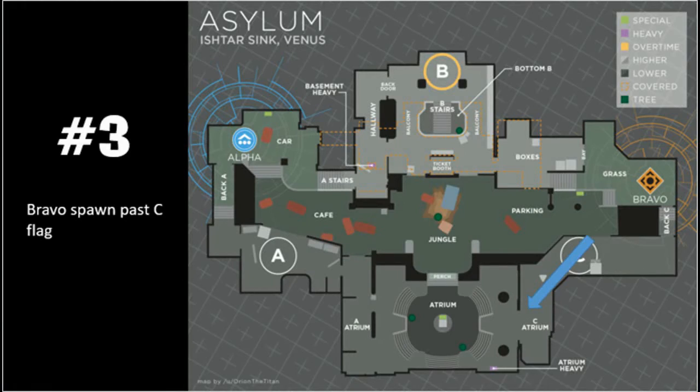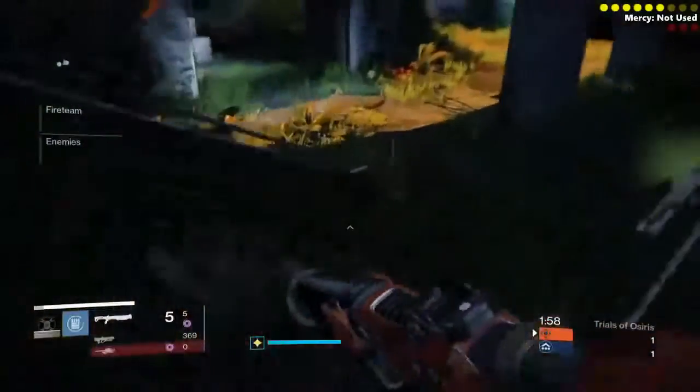Route 3 is for if you want to push the pool right off the spawn — or water, or atrium, whatever you want to call it.